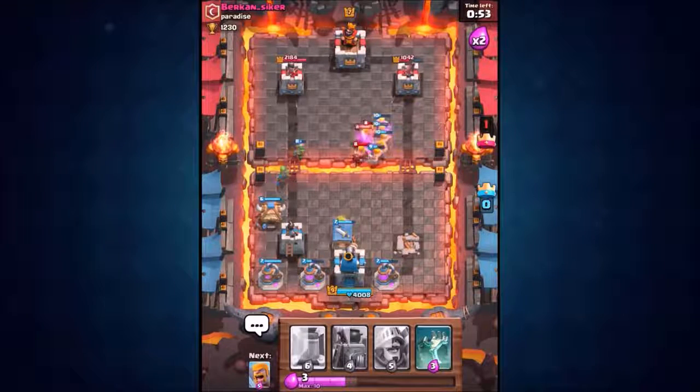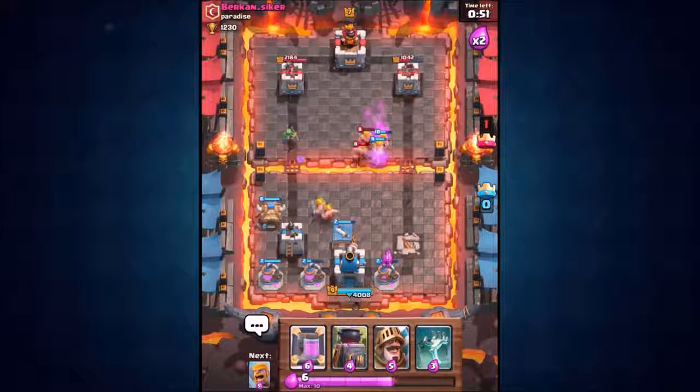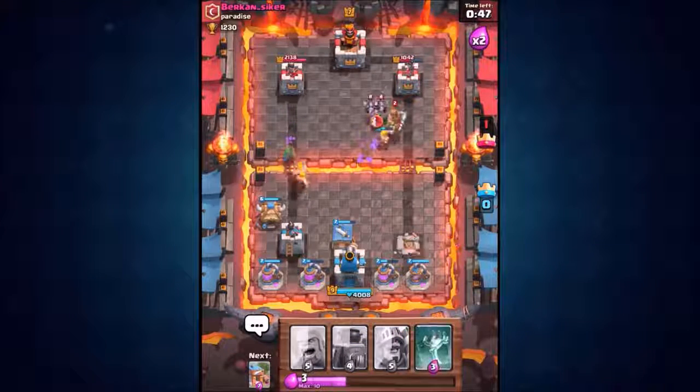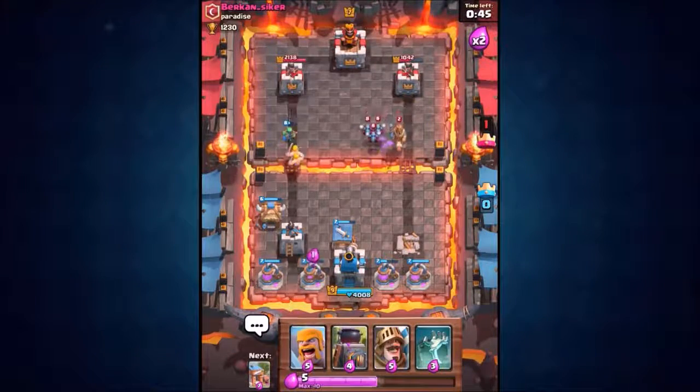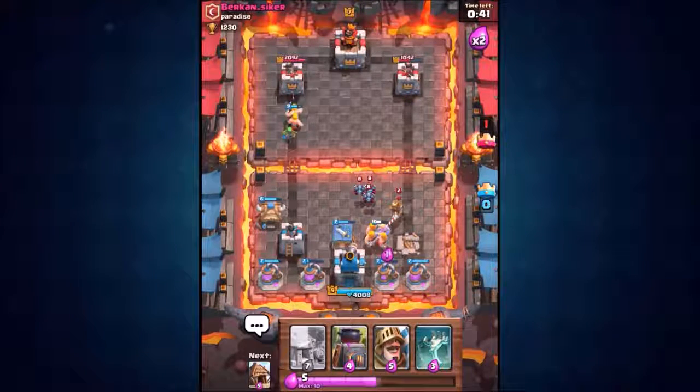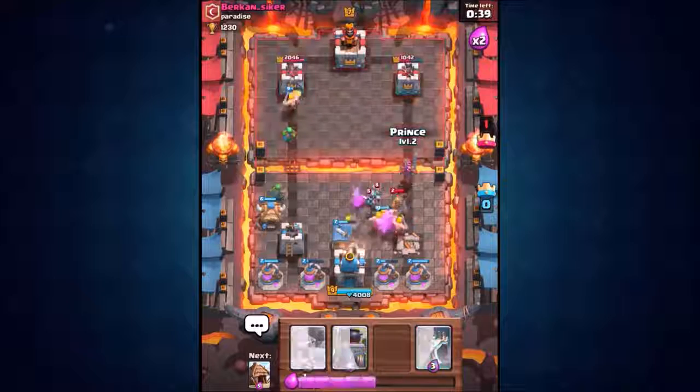We're going to drop down another elixir collector on the left hand side as well. Three elixir collectors down, we can drop down a fourth one — there we go, the fourth one's down. We're going to have to defend against this prince now — we don't want this prince coming in, so level 10 barbarians going down.